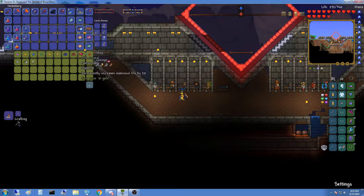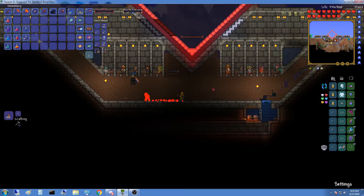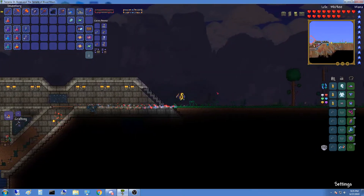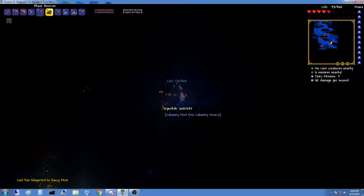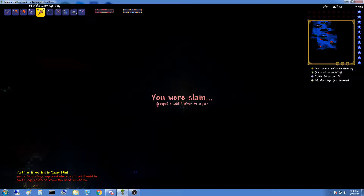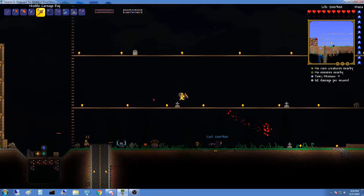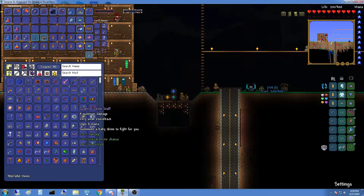We're just gonna buy life crystals. I already bought mine. We need five. Now we're at full health. Wait, this place is annoying — our air ran out. I don't like this place.